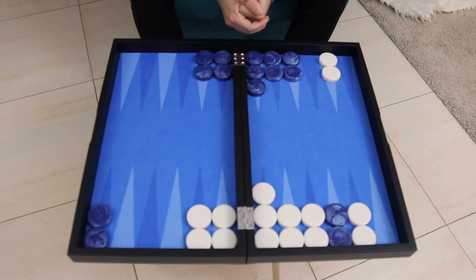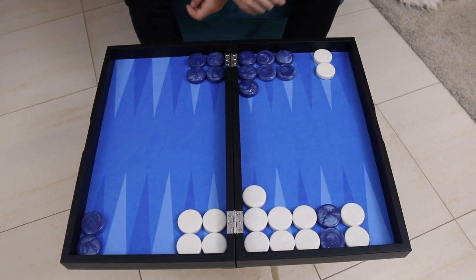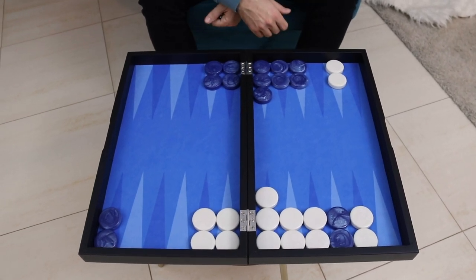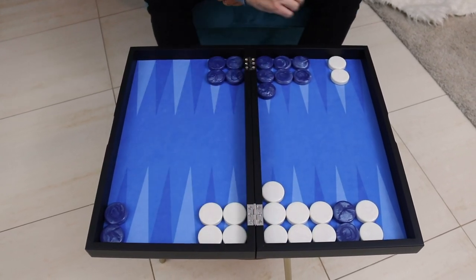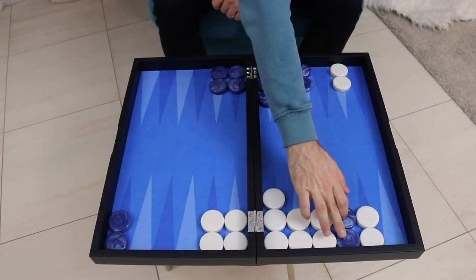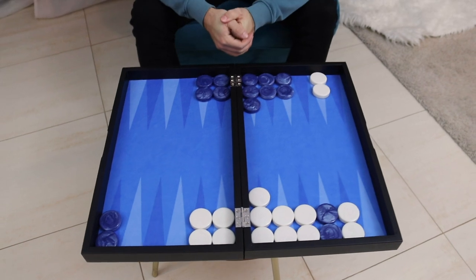A prime versus prime position is essentially a middle game because both players still have back checkers, so neither player has achieved full freedom yet. What is characteristic about a prime versus prime position is that both players are aiming for the prime game plan. Blue has a prime trapping two checkers, and white also has a five prime trapping two checkers.